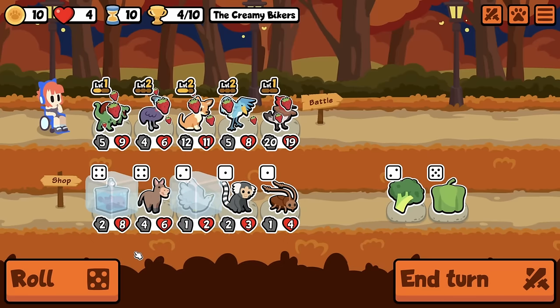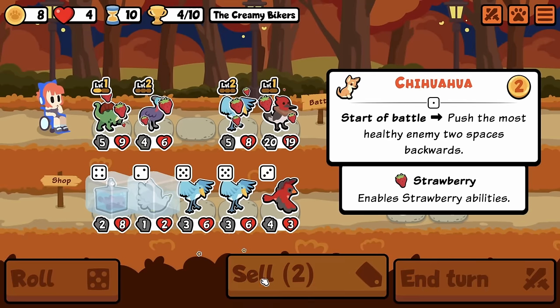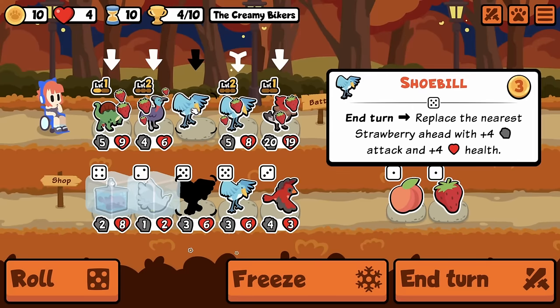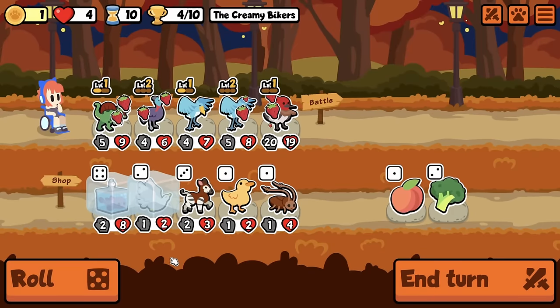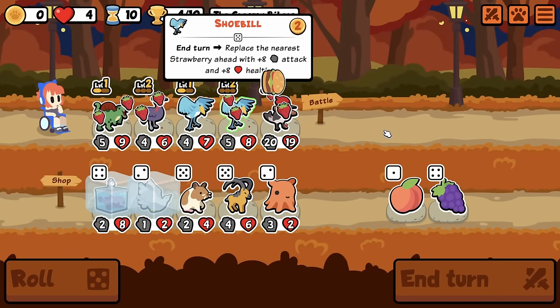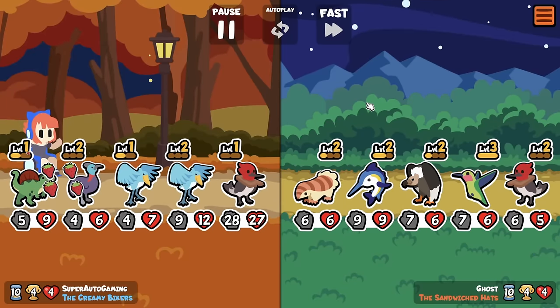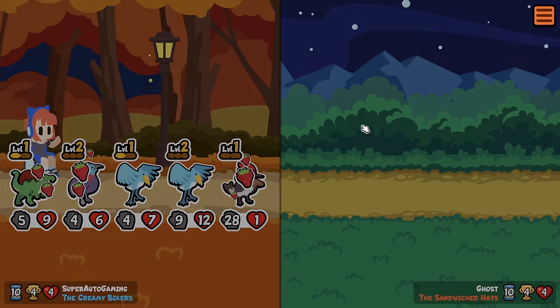Holy shit, pilling Dove seems crazy too. I'm getting rid of Chihuahua, I think. Wow. Wait, this is also kind of insane. And we just look for Pill. I get double Strawberry every turn from these two. Wait a fucking second — dude, you just killed your whole team. I knew you were a ghost, but come on, try a little harder than that.